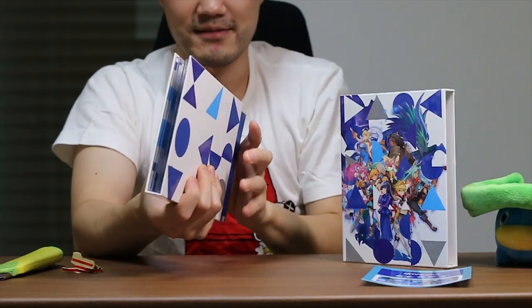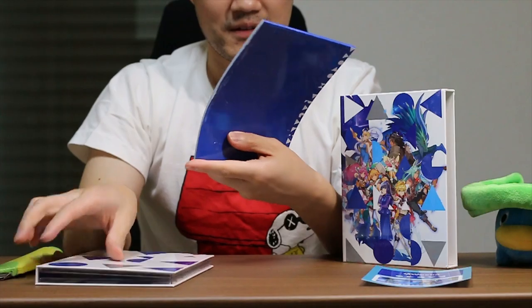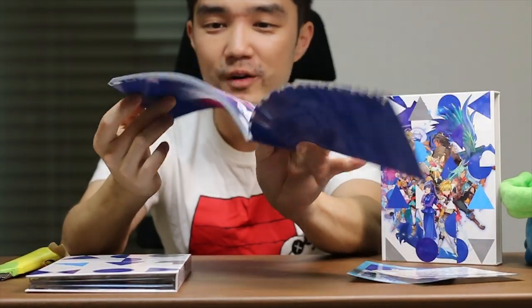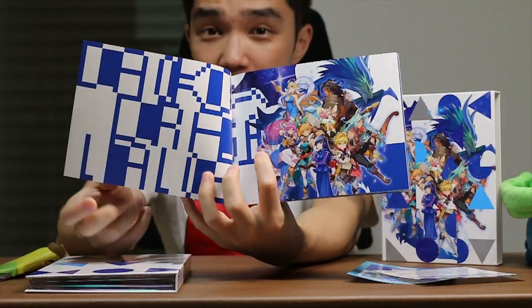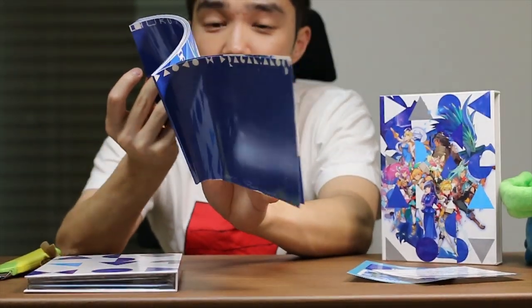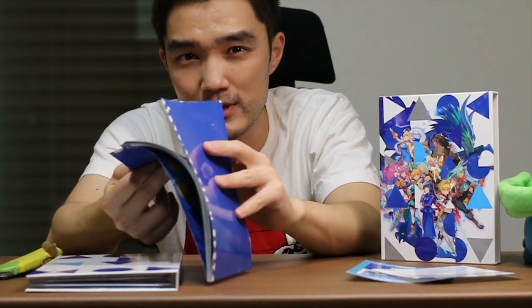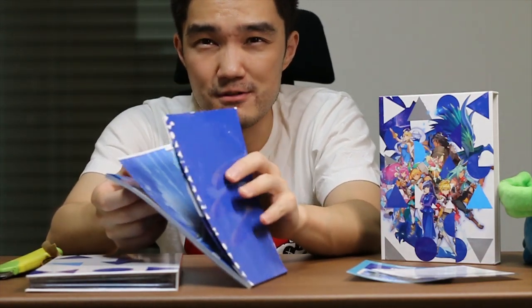Let's take a look inside the CD. What's this book? Oh, the art book. Here's Daoko with the Dragalia Lost crew, and then there's more art detailing the tracks. When is Daoko gonna be a playable unit in the game? I don't know — I think from an interview she said something like she wanted to be a shadow dagger unit, something like that.